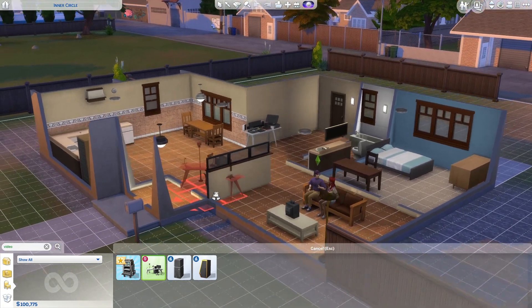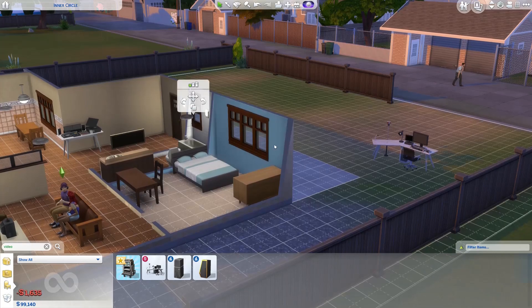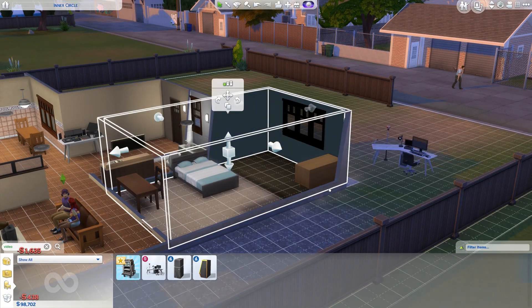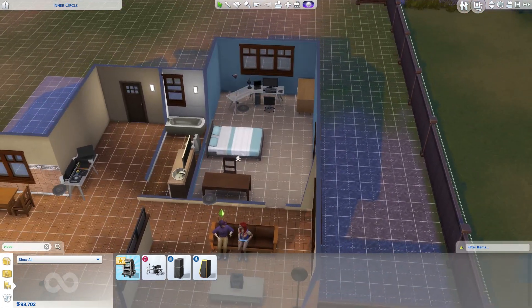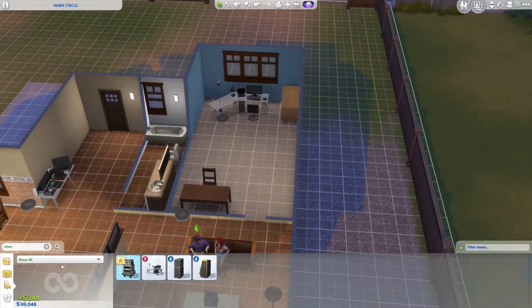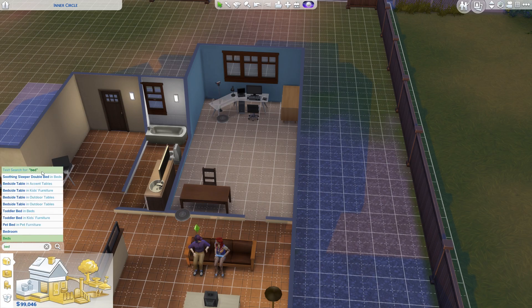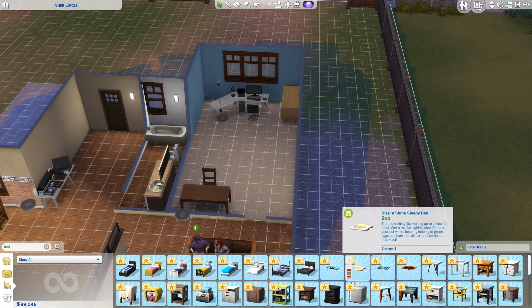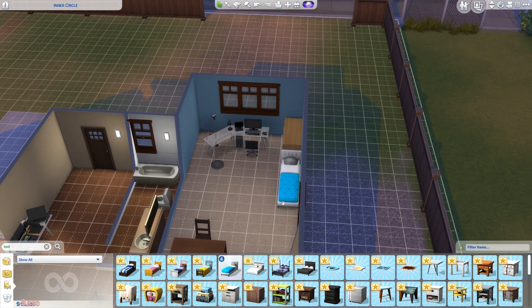Now let's move on to a whole different object that we get with Get Famous, and that is the video station. The Sims 4 Get Famous also allows you to become famous through the internet — you are able to record videos, edit videos, upload videos, answer comments from your followers and subscribers, and keep your subscribers up-to-date. You can record vlogs, beauty tips, and all sorts of things with the video station.